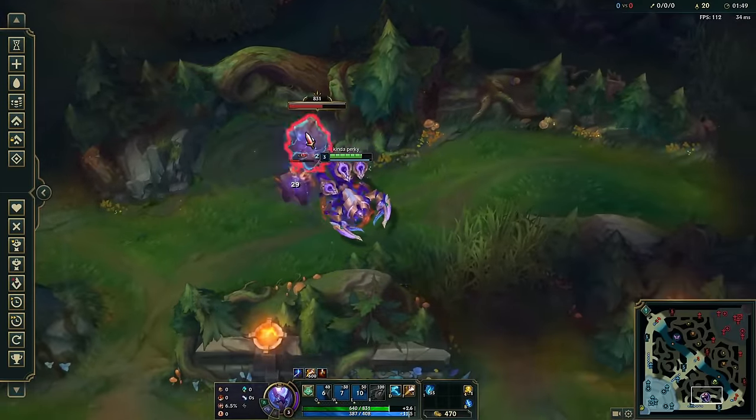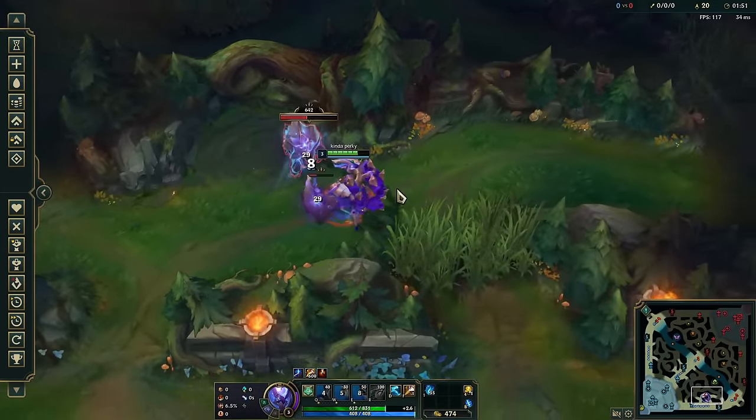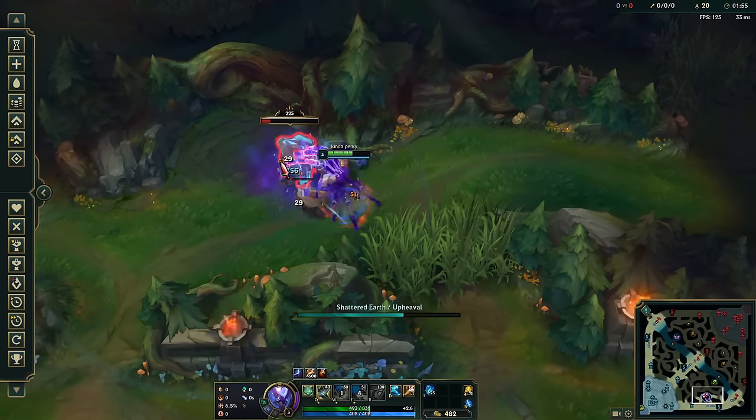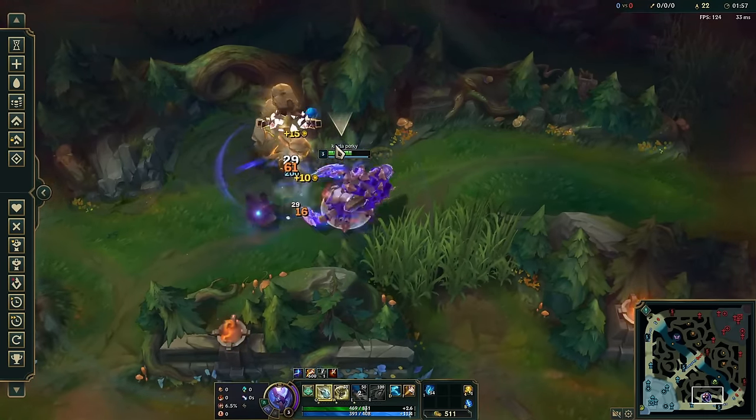From a red start, I'd go with a Q-W-Q skill order if you're full clearing, and from a blue start I'd go with a Q-W-E skill order. If you're level 3 ganking, then go Q-W-E no matter where you start.